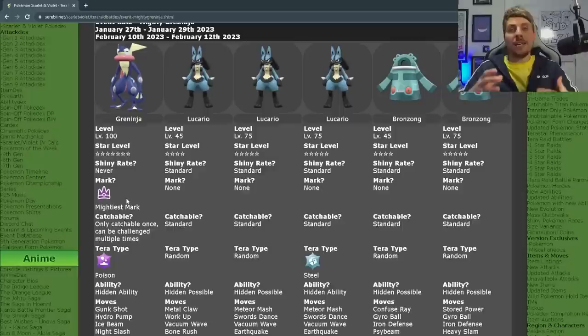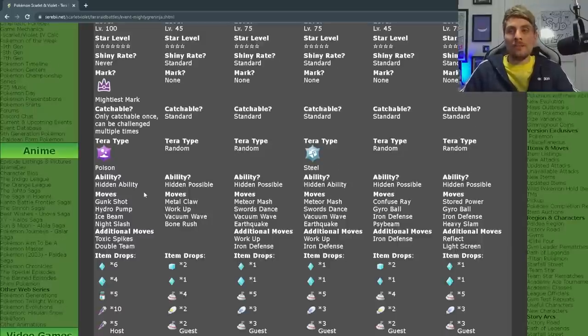It is shiny locked, so you cannot catch this Greninja in this specific event in its shiny form. But you can catch it and then breed it down to get a shiny Froakie and hence get a shiny Greninja. The moveset it will have is Gunk Shot, Hydro Pump, Ice Beam, and Night Slash.